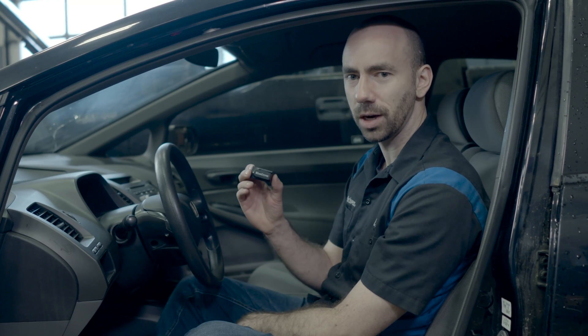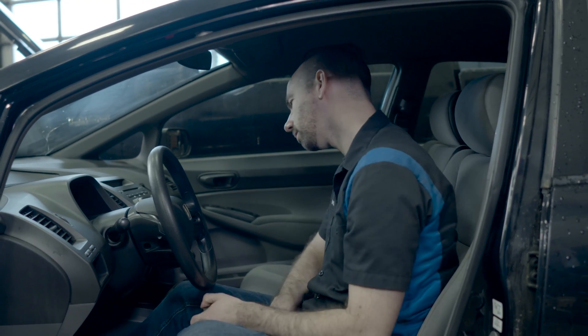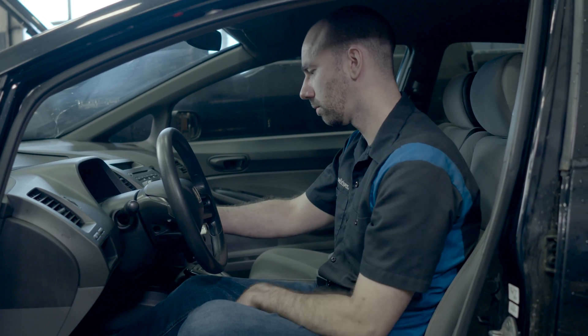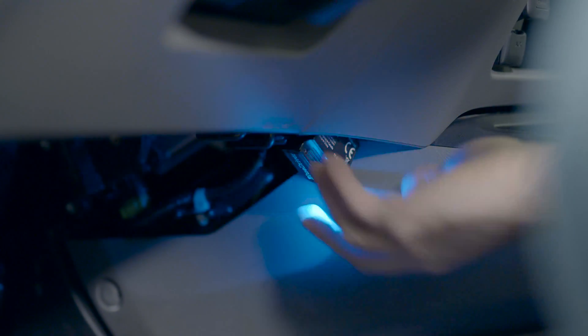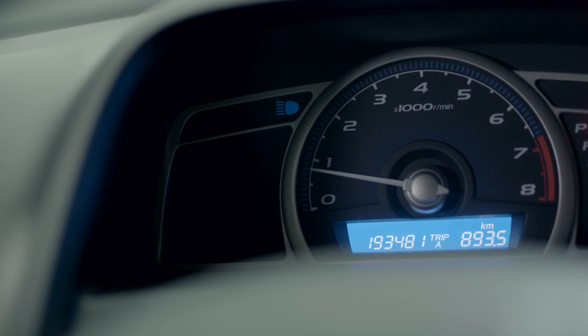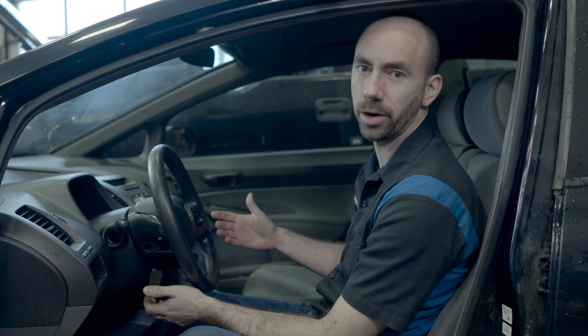The first thing we're going to do is take our BlueDriver, plug it in, connect and see if we have any codes stored. We've got the flashing check engine light, so we know it's a pretty serious misfire — you can really hear it and feel the car shaking and shuddering. We're going to have a look and see which cylinder is misfiring, or if there's more than one.